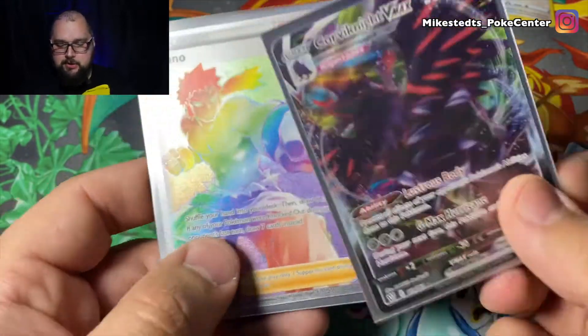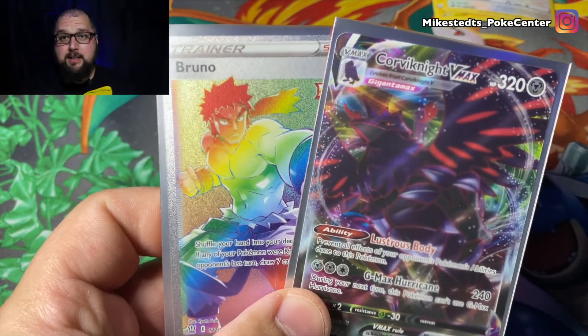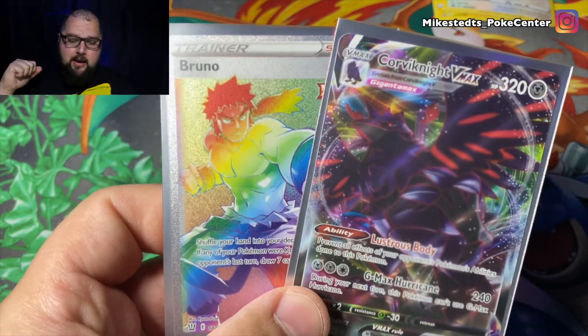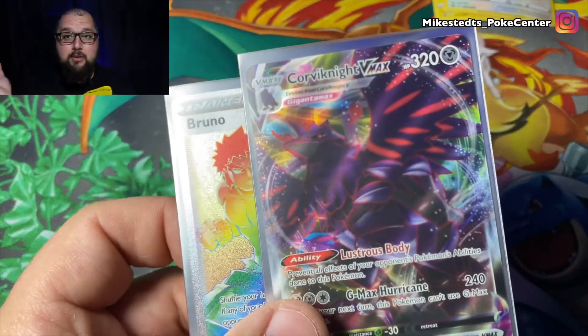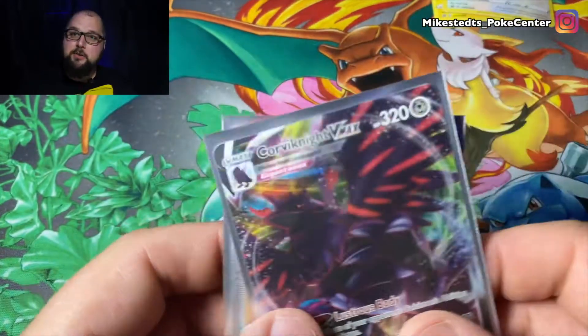All right — here are the two cards I pulled out of the two blister packs I opened up today: 60 cards. We got the Corviknight V Max and the Bruno Trainer rainbow card — not a bad way to finish today's video, with a ceremonial sleeving of the cards. With that, I thank you so so much for watching. Please leave a like, comment, subscribe — even a dislike doesn't bother me, it means you watched the video. Until then, I'll see you in the next one.